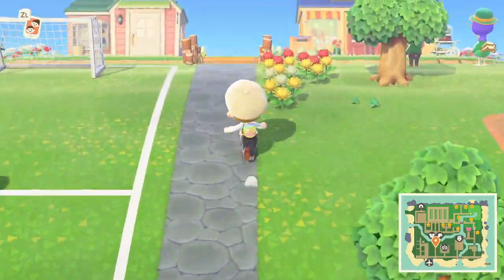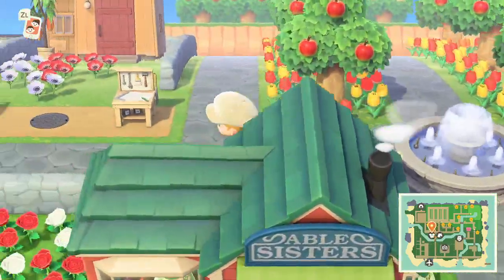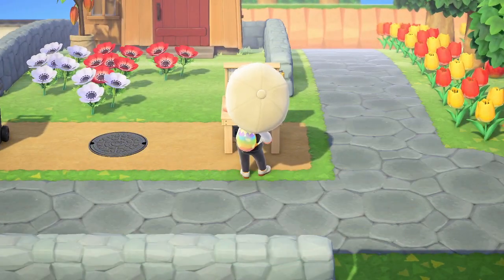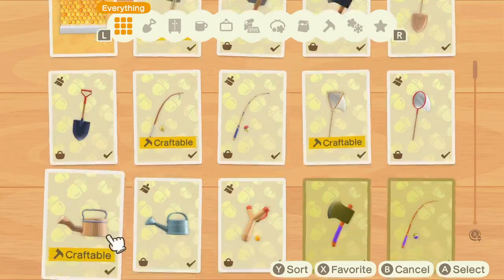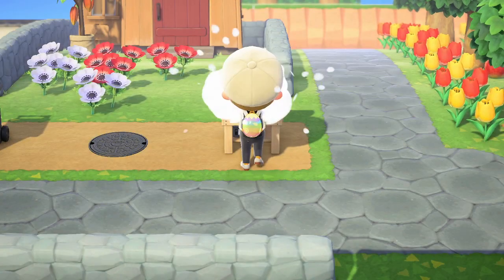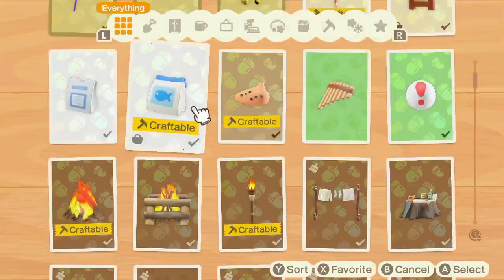Once you have them all, we're going to craft them all into fish bait quickly — I've only done four just as a quick example. It's pretty standard procedure. So if I go to crafting now and then go down to fish bait, which you unlock by getting a clam in the first place — if you haven't got this recipe yet, don't worry, you unlock it just from digging up a clam from the ground.